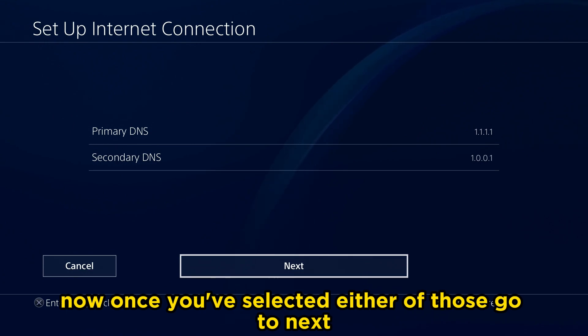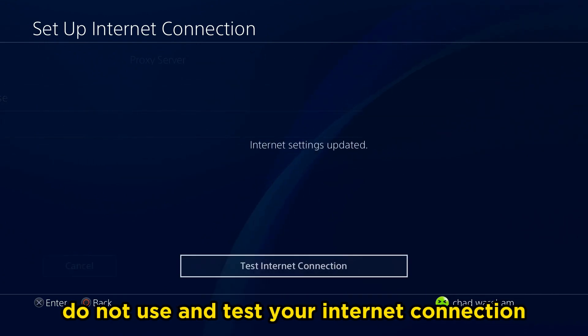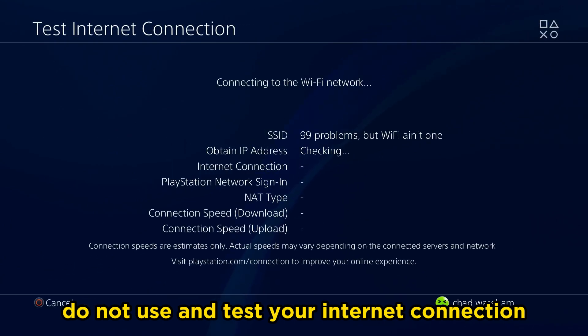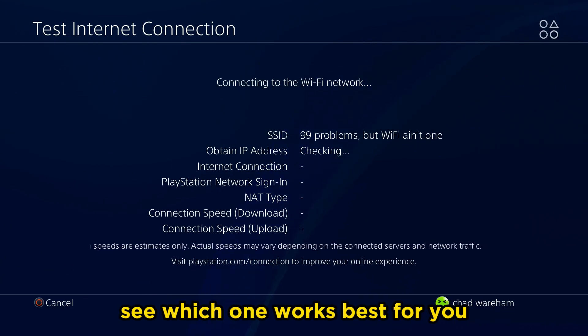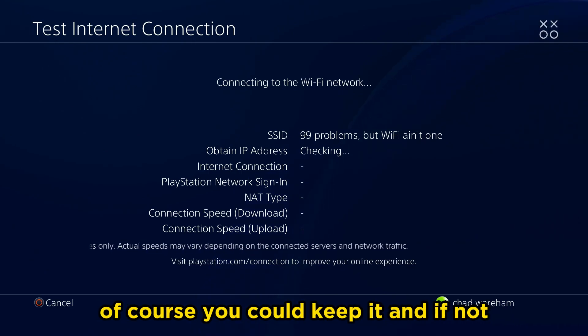Once you've selected either of those, go to Next, go to Automatic MTU Settings, select Do Not Use for proxy, and test your internet connection. I highly recommend you test both and see which one works best for you. If it's faster than your normal internet, of course you could keep it.